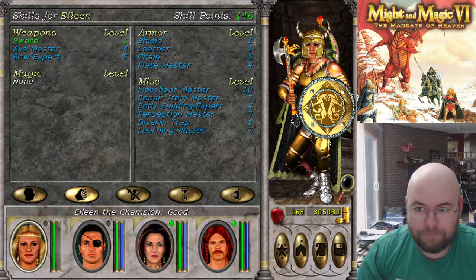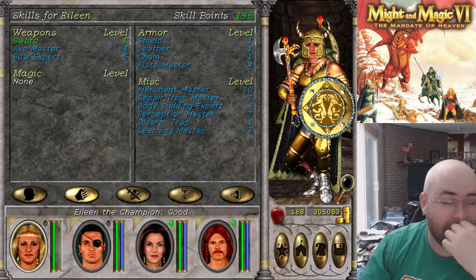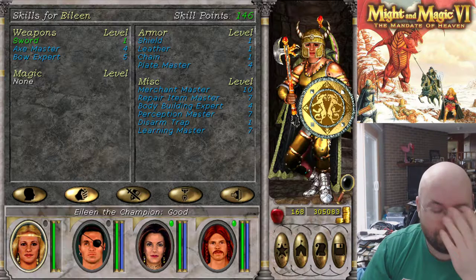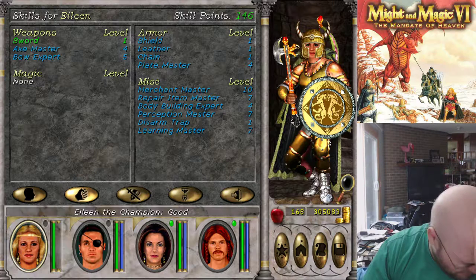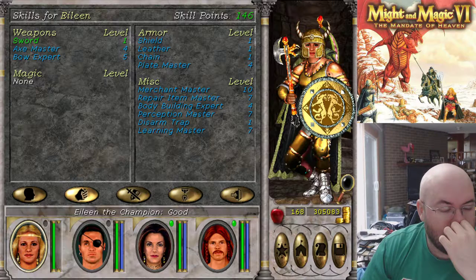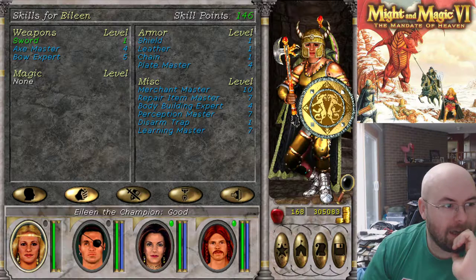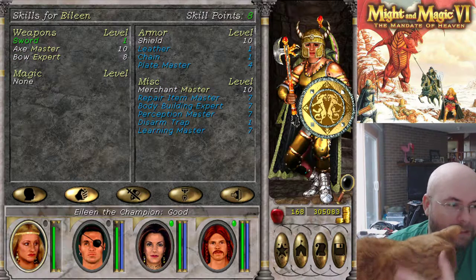Eileen's our knight. I have a cat nudging my hand while I'm using the mouse. So this is what Eileen looked like before leveling up, and we leveled up to level 47. And this is after.